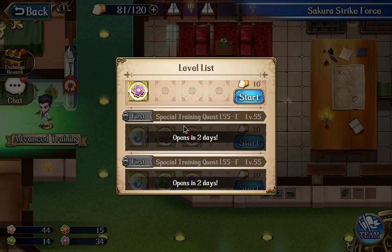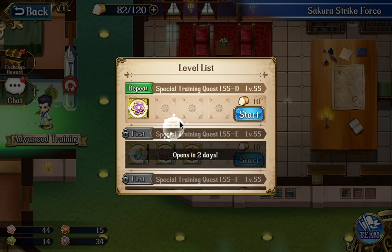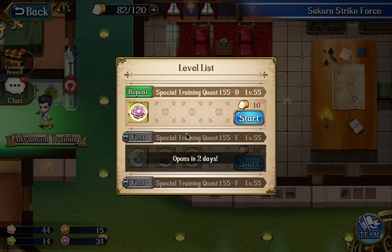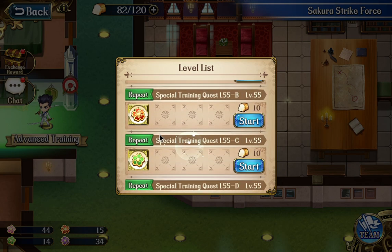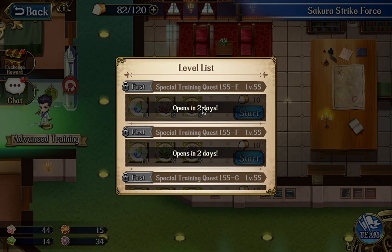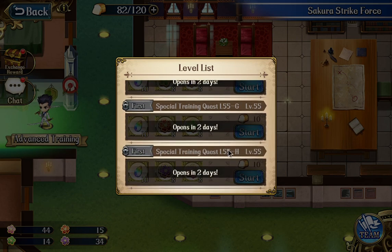So here you get 27, and here you get 16 plus 16 — 32. This is quite a significant difference, especially if you consider how many materials you need in total. My recommendation is to not farm those level 55 A, B, C, D maps, and just make sure that you wait and farm those level 55 E, F, G, H maps.